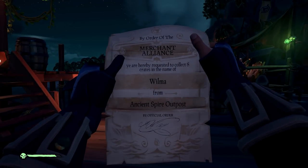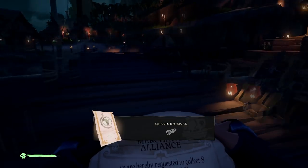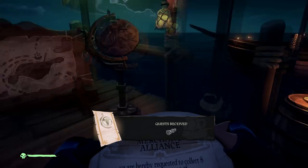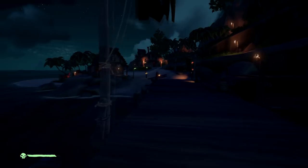Once you've accepted it, it will give you a writ. In this case it's telling me to go to Wilma on the Ancient Spire Outpost. Luckily, it's this one. But just because I bought this writ from this place doesn't mean I have to pick up my stuff from this place — you can actually get sent to other places to pick up the things.